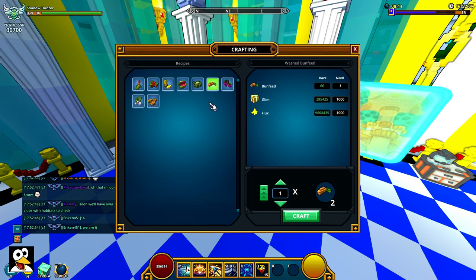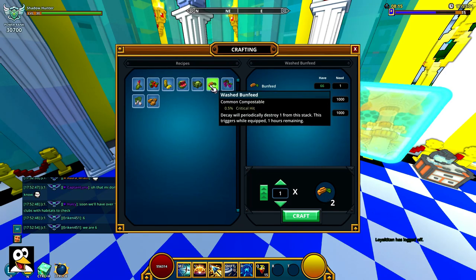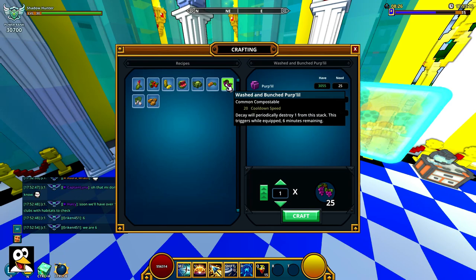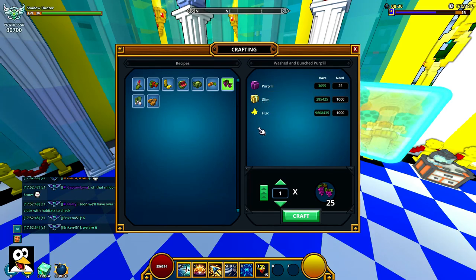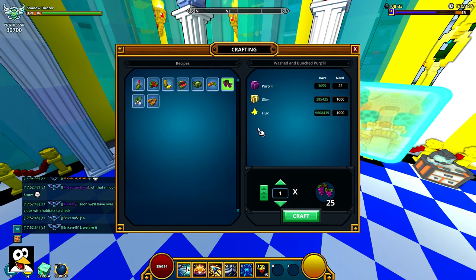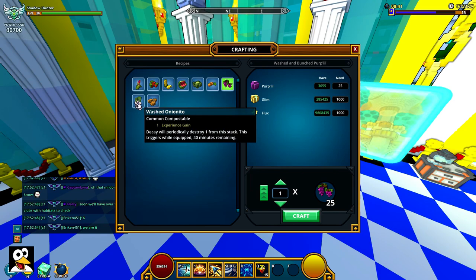The bun feed was the one we mentioned earlier — it's a bit expensive. You do get two of them and you get 0.5 critical hit for two hours. Next is 20% cooldown speed, which is really nice, but it only lasts six minutes. You do get 25 of these so you don't have to use all 25 at once. It only lasts six minutes before it decays one stack.